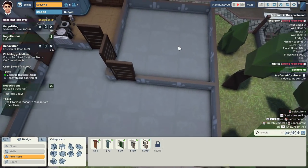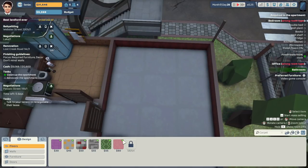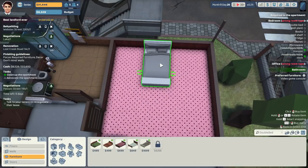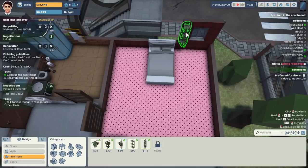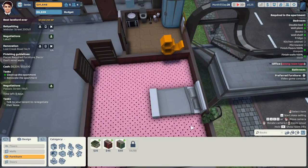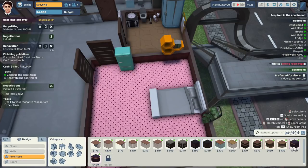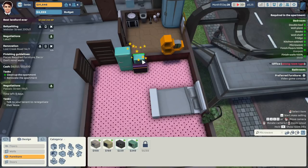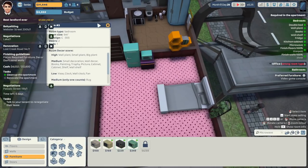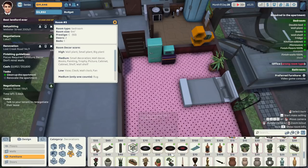Bedroom — we'll make this the bedroom and this one the office. Walls are red. Double bed thrown in, a beautiful wall plant to the side of the bed, a wall shelf. How much have I got remaining? 6,000. We can throw some books on top, get a nice refrigerator, a kitchen cabinet — should I get the new club-style one? It's the most expensive. Then drop a little microwave on top. In the decor side of things we'll get a large plant to boost the environment, a small plant, a wall plant. We'll put it by the bedside.